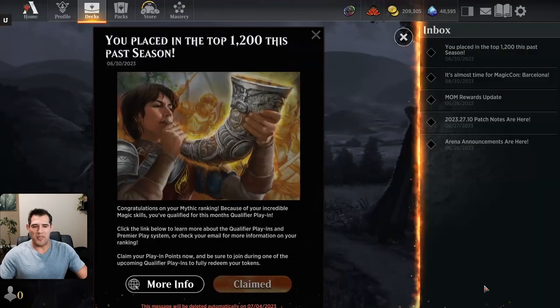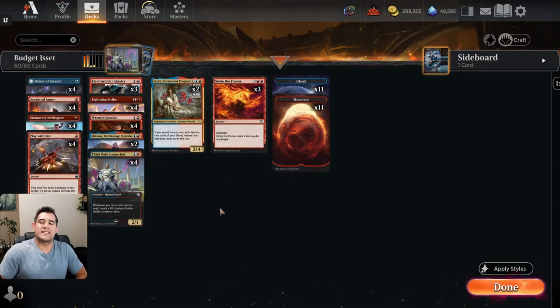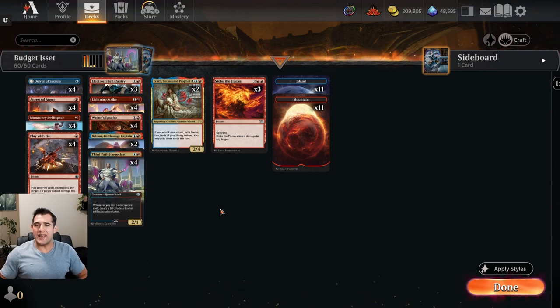Not too much fanfare, but still always fun to get that at the end of the month. Alright, so let's go into our decks today. This week we are playing budget magic. The whole reason behind it is I've received a lot of comments from people who said 'I can't build that deck — I don't have enough rares, I don't have enough mythics.' That happens on Arena if you're not consistently drafting.